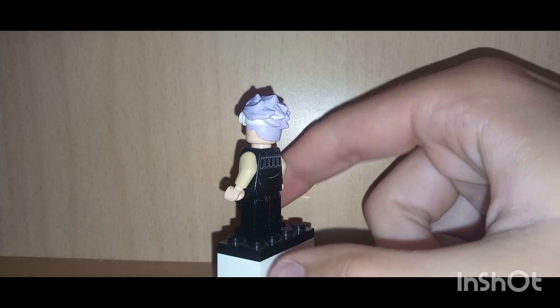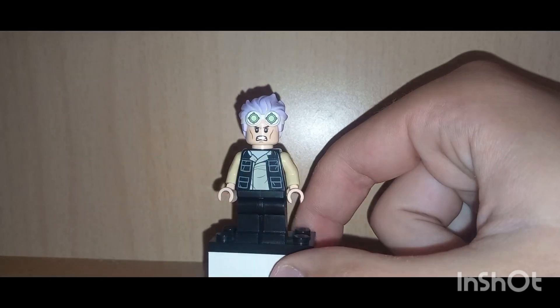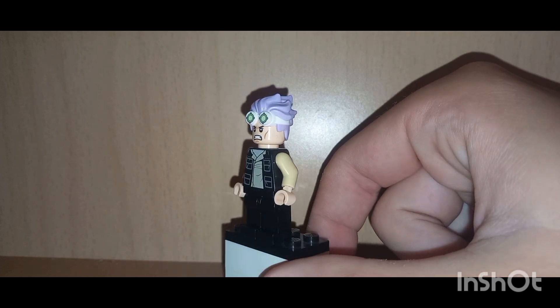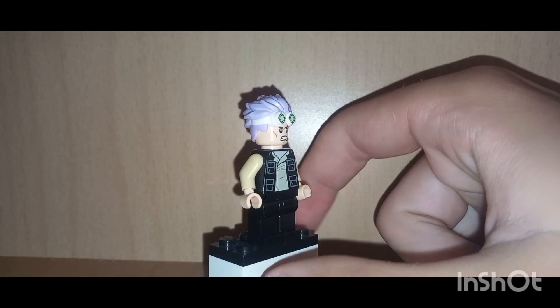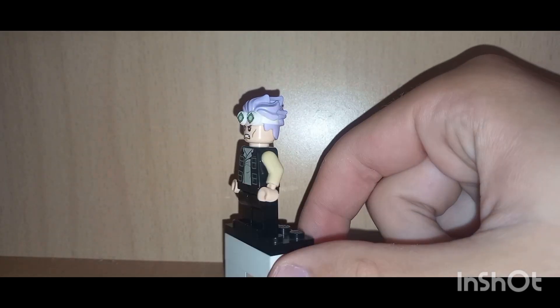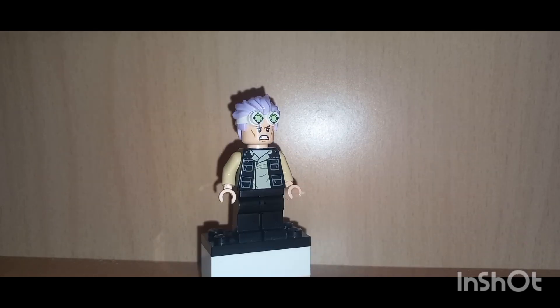He has like a headband and sort of levi curtains, so the only way I could replicate that in this color was with this hair where the goggles represent the headband. This is my weakest custom for this show. But if you want me to make any more LEGO customs for Undead Unlock, please let me know in the comments below and I'll get on making your favorite character. Hope you all enjoyed this video — have an excellent day, goodbye, stay home and stay safe.